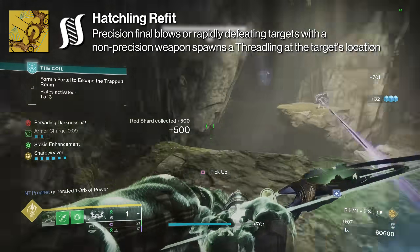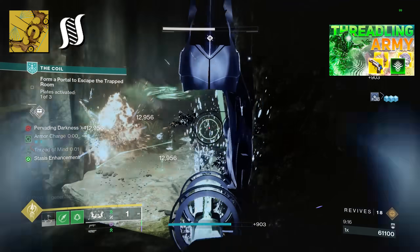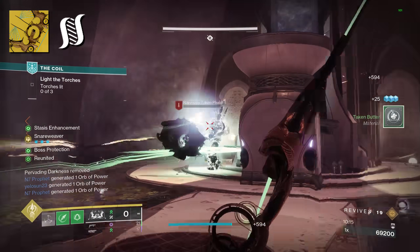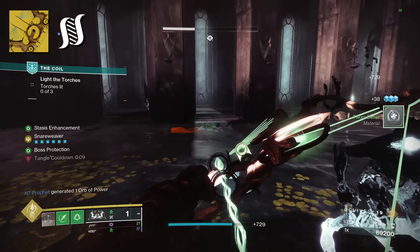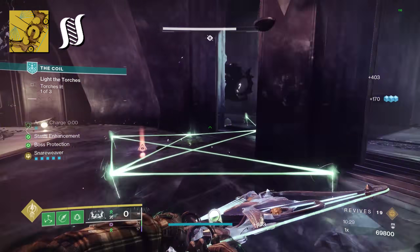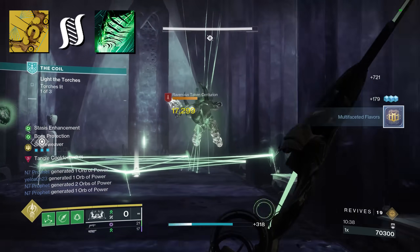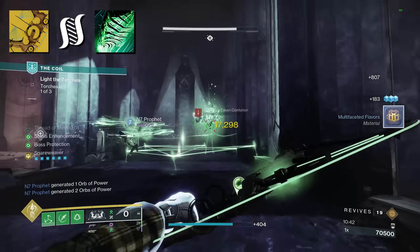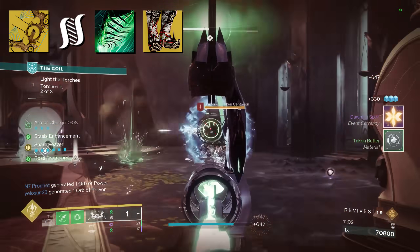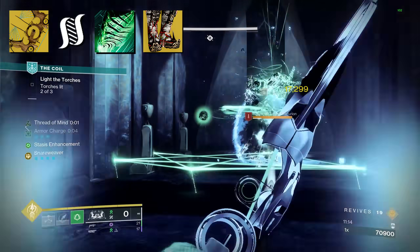The last catalyst is Hatchling, where precision final blows or rapidly defeating targets with a non-precision weapon spawns a Threadling. I've gone out of my way since day one to make builds for Threadlings — I think this is going to be the hidden gem. Currently, Threadlings generated from Hatchling receive whatever buff the weapon has that generated them, allowing swarms of them to dish out pretty crazy damage. In theory, they should receive that same damage bonus that Wishkeeper gets from suspending targets — meaning 50% more damage. Further theory testing with Thread of Evolution to stack even more damage to those Threadlings could make this weapon even crazier. You'll also be gaining stacks from precision kills and potentially from non-precision kills that Threadlings get. Tack on Swarmers — I'm just saying. This will give us more suspends, more traps, and more overall lethality with the Threadling army at our back.